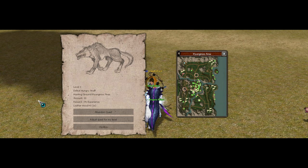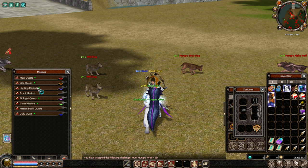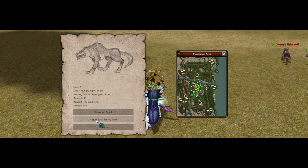What I'd suggest is to abandon the quest so you can level up to 70. Choose which monster you want to kill, go back to the quest, abandon it, and repeat until level 70. Note: if you press 'Adjust Level', you'll skip all levels and jump straight to 119, so I wouldn't recommend that.